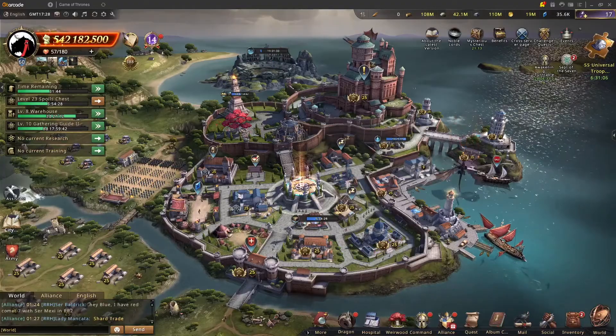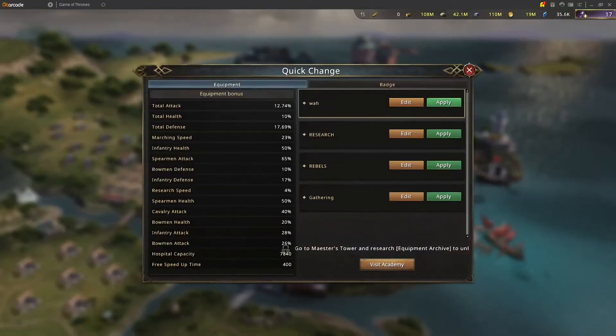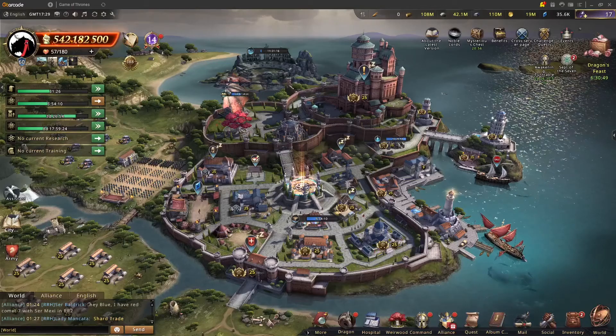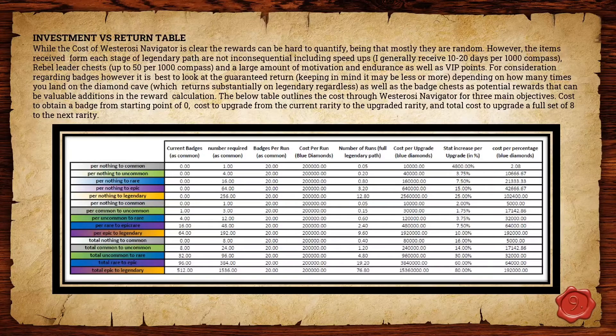Both options are feasible — it sort of comes down to whether you prefer a guarantee or whether you're willing to do the RNG. If you're looking at investing through the ship, the cost is at worst case as shown here. For nothing to common — zero badges to one common — the number of runs required is 0.05. What you really want to look at is where you're at, where you want to get to, and how much that's going to cost so you can decide whether there are better options as far as stat return goes.